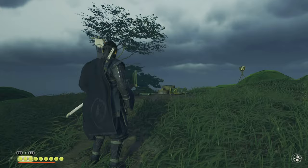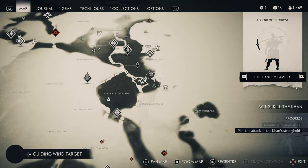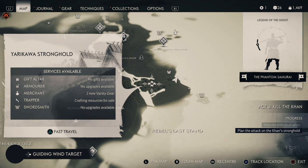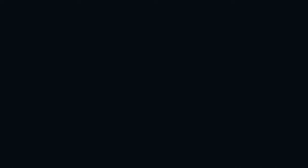Here we are at the next one — this is the Yarikawa one. From the Yarikawa Stronghold, you just want to go east and you'll find it right there on the corner. Grab that one, then head over to the next one.